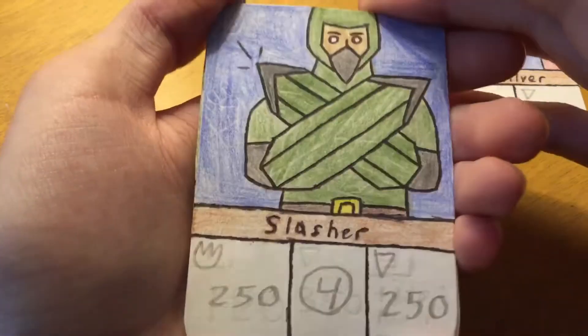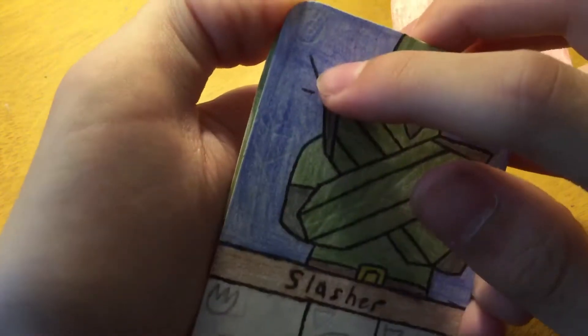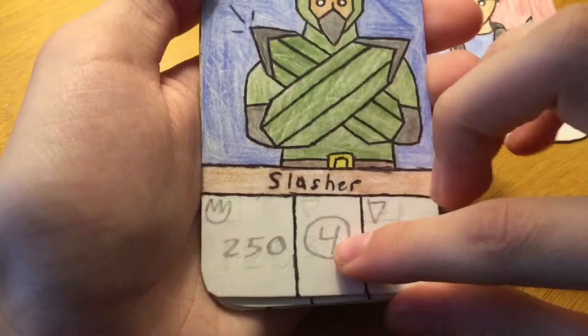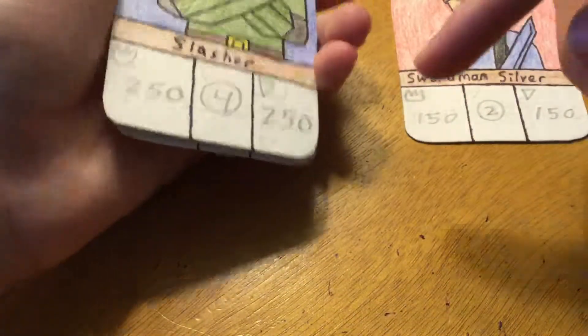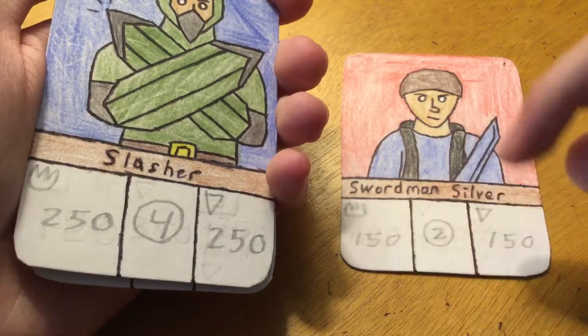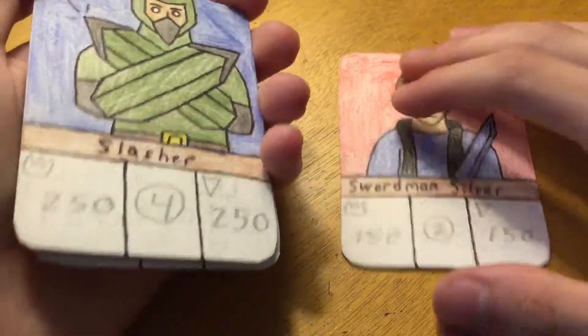And then Slasher — this is a new card. Up here there used to be a number, but I got rid of it because I don't need it. He's a four with 250 attack and 250 health. Each cost level, they gain 50 attack. So threes are 200/200, fours are 250/250, twos are 150/150. That's basically how it works.